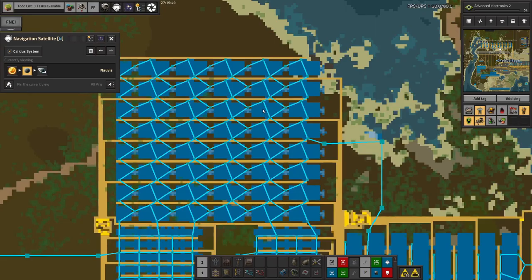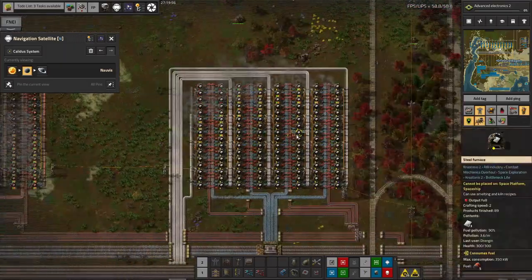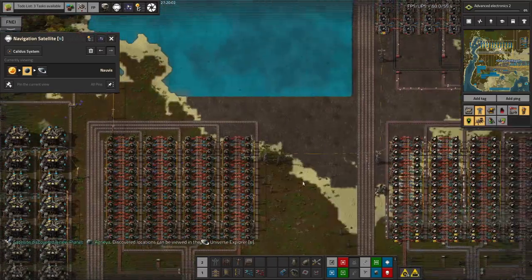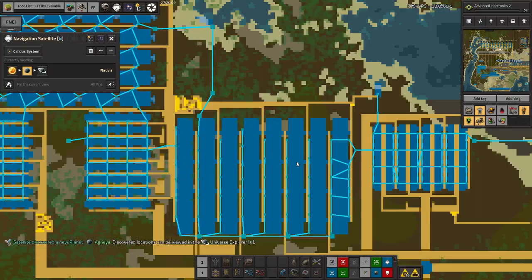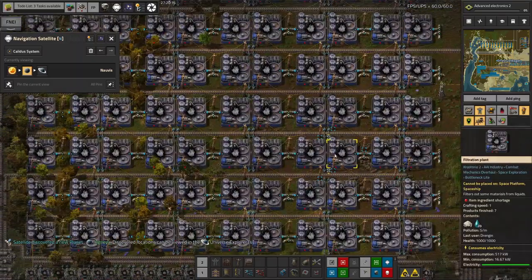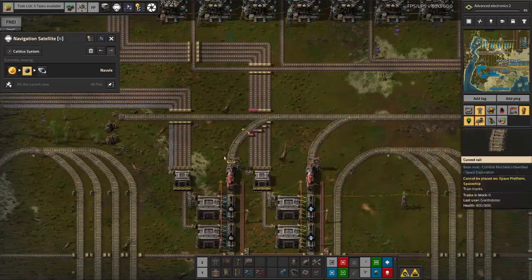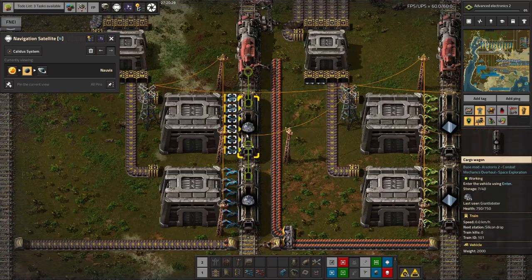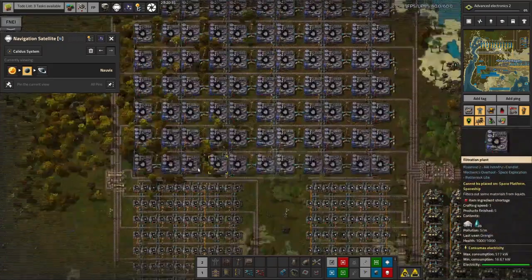One of Mike's big things was finishing off all of the smeltery stuff up here. We've had the iron, copper, stone bricks, and steel running for quite a while. The rare metals was done in the previous run. Now we've got the pulverizers for stone making glass, and the sand is also being turned into quartz and then coming down here to be turned into silicon — we now have a supply of silicon being passed over into trains to be made into red circuits and other things requiring electronic components.